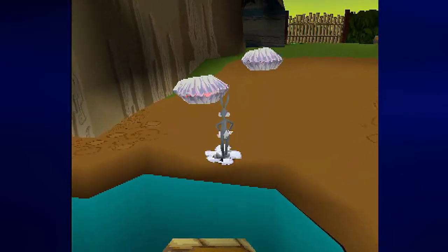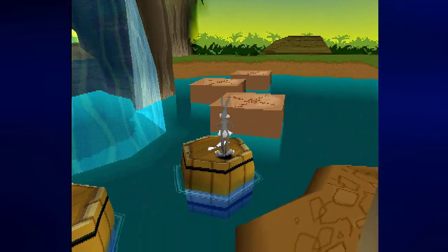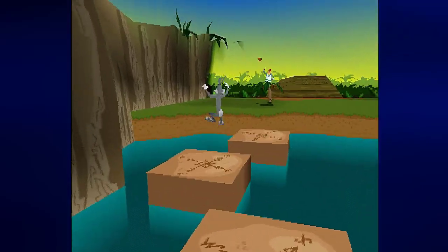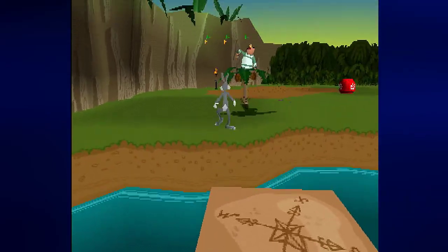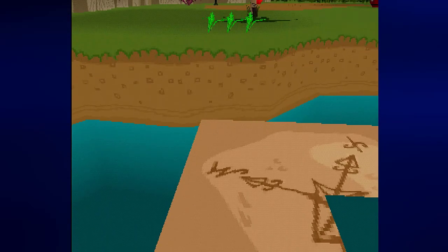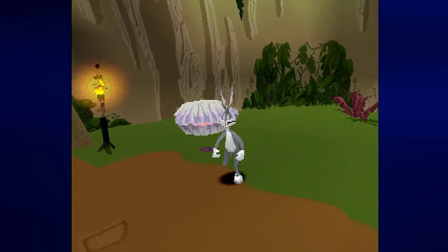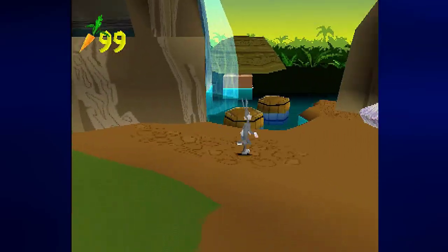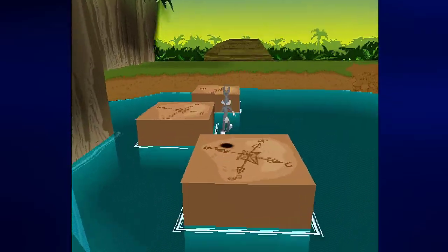The platforms are right here, so obviously we need to jump across them and across the barrels. Watch out for the coconuts that this guy throws — I was trying to avoid that and it still occurred. Don't worry, there are plenty more on the other side.